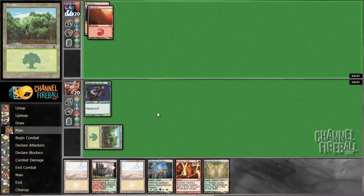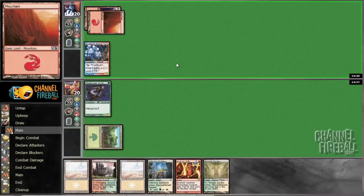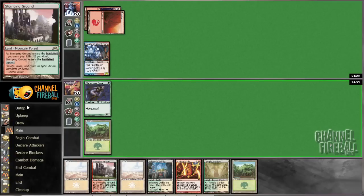Looks like our opponent is another red-based aggressive deck. I don't know if they're going to the face with Magma Jet on turn two, but we'll see. Looks like he's a red Devotion deck.